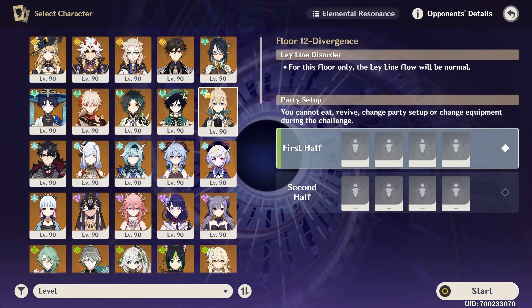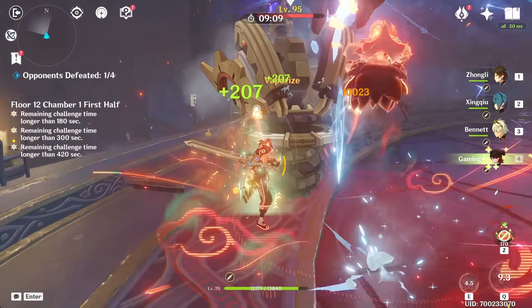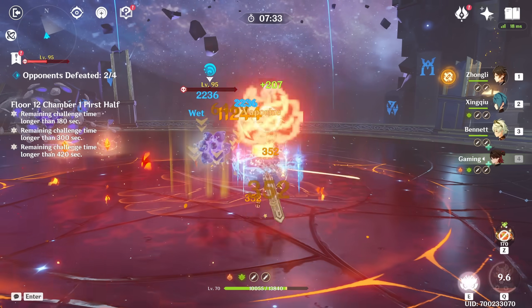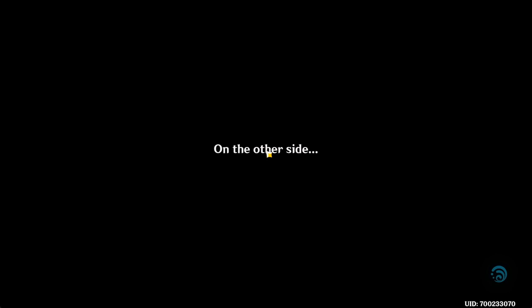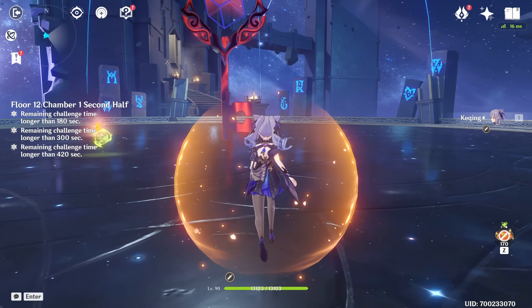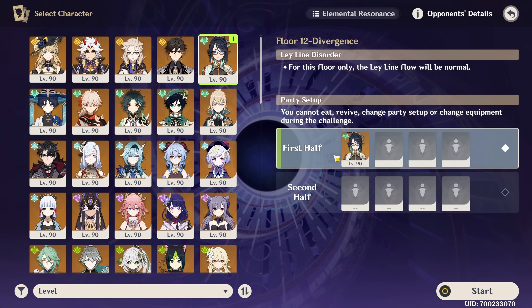Let's try the first chamber of floor 12 just for fun. We could have like one five-star when going for floor 12 — let's get Zhongli. That was a pretty dumb rotation; they just kept moving out of Benny's ring so I had to also. One of them is dead after a minute. Did get like a 51k there — that's about the highest I've seen from one of his plunges so far, which obviously isn't as impressive as the buffs we saw with Xianyun. We got through this side with seven minutes and two seconds left, which means with a decent enough team it's basically floor 12 viable when you think about it.